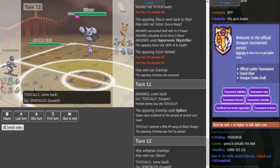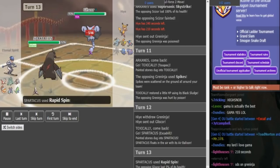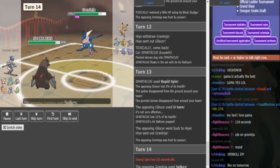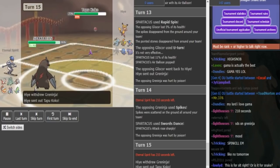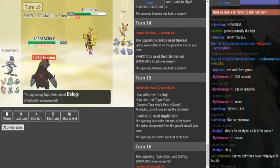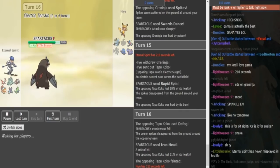He doubled into Excadrill predicting either Kommo-o or Gliscor, and he is on a Balloon. Now Hyde's gonna U-turn to break the Balloon. Eternal Spirit just goes for Rapid Spin. Now he obviously wants to go back into his Greninja — he cannot go into Kyurem because then it would get Toxic, and Greninja is already on a timer. Eternal Spirit stays in, goes for SD predicting Greninja to lock into Specs Spikes. He can just Rapid Spin or he can also go for Iron Head here. He does just go for Rapid Spin, and Hyde decides to sack Kommo-o to get rid of the Toxic Spikes. Eternal Spirit can just go for Iron Head, and now he's forced to go back into Greninja.